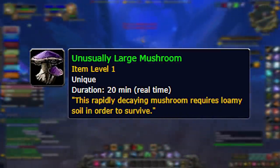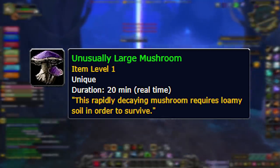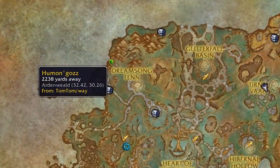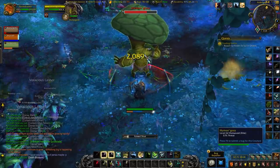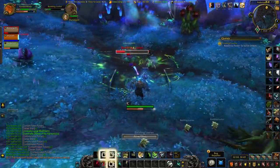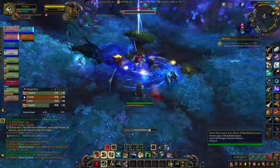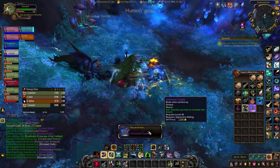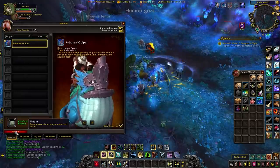To spawn Humongous, you need an Unusually Large Mushroom, which can drop from pretty much any NPC in Ardenweald. It gives you a 20-minute timer and drops fairly regularly, so you don't need to farm for ages. Head to the specific location, click the damp loam, and Humongous will spawn. Because servers are so populated, he's actually up most of the time — best to check there first. The mount is a fantastic-looking frog mount, similar to the BFA ones that cost 333,000 gold, but this one is 100% and free.